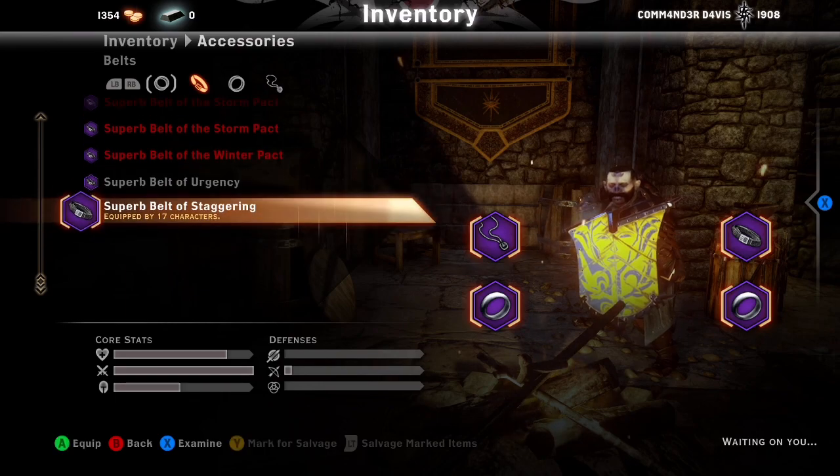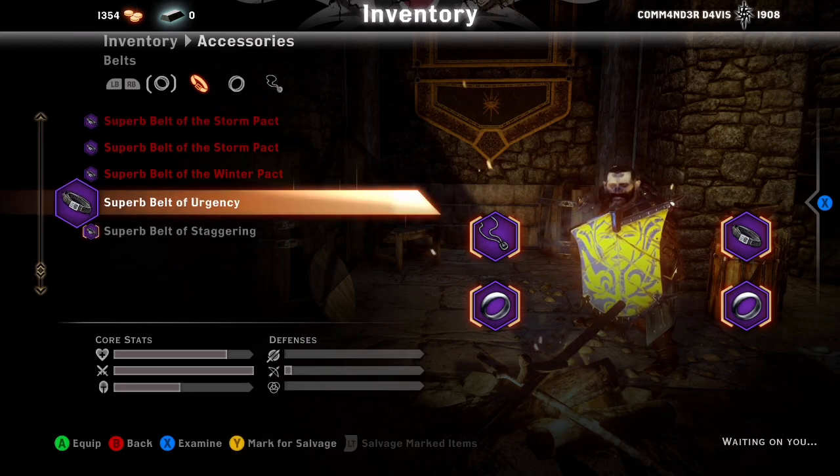Superb Belt of Urgency and Staggering — keep that. There's also a Superb Belt of Health — definitely keep that. Belt of Healing as well. There are probably more I'm missing since I don't keep ones I don't need.